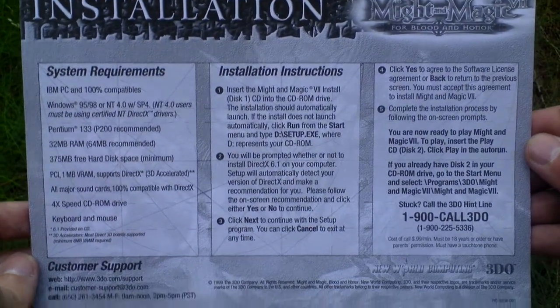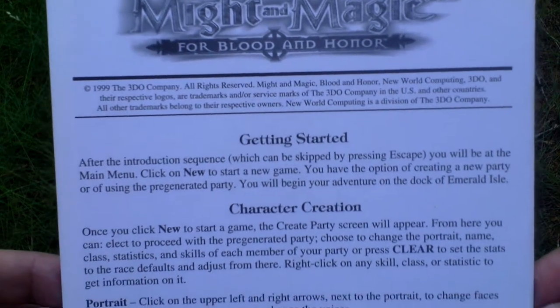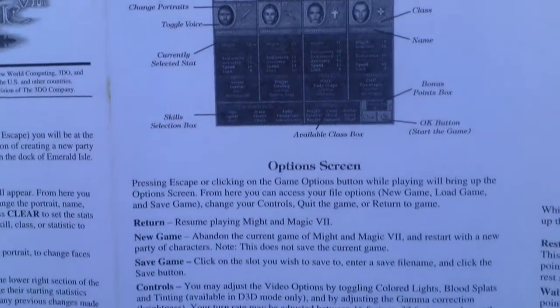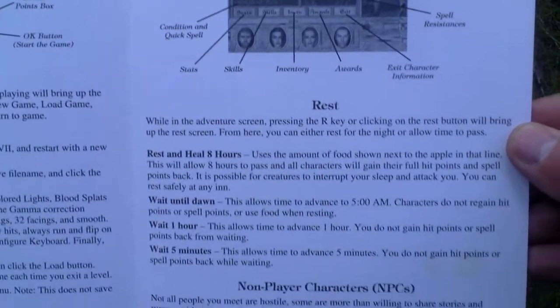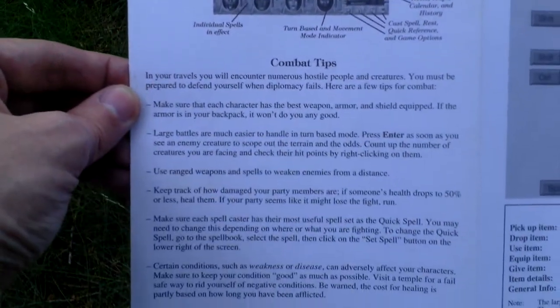Then there is a reference card — or getting started card — covering how to create a character, how to start a game, the character creation screen options, and the game interface with a legend for the game screen and combat tips.